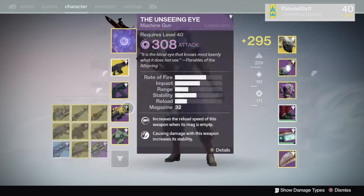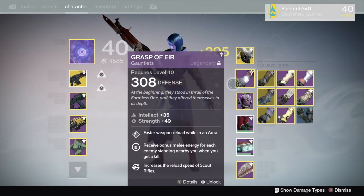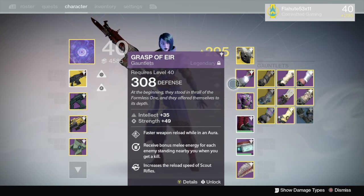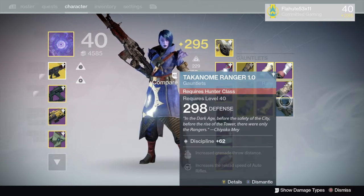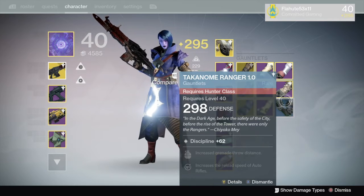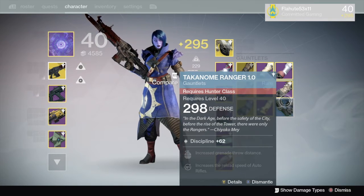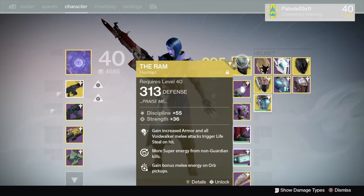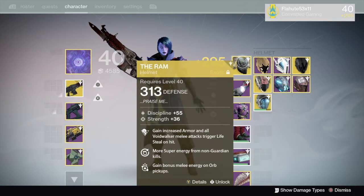So with that, we are going to infuse a few things here and talk about some best practices. With max infusions, unless it is a really far gap, typically you seem to be within 6 points. So if it is 298 light level and I want to infuse something that is 292, that should probably be a full infusion — unless it is an exotic. Exotics seem to take a little bit more to get the full infusion, so you may only get 5 instead of the full 6.